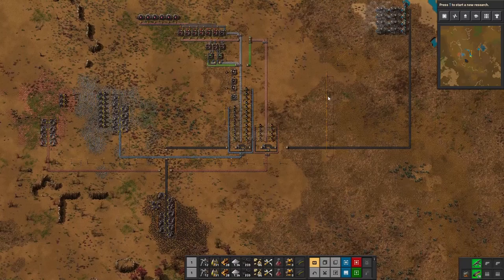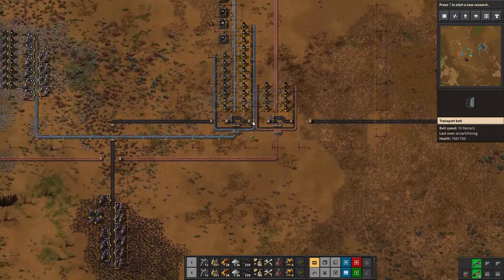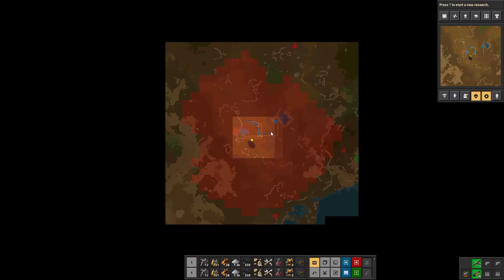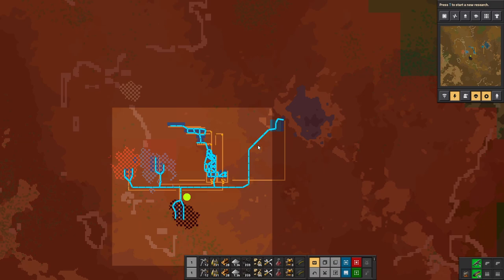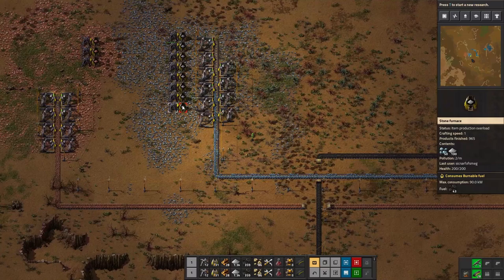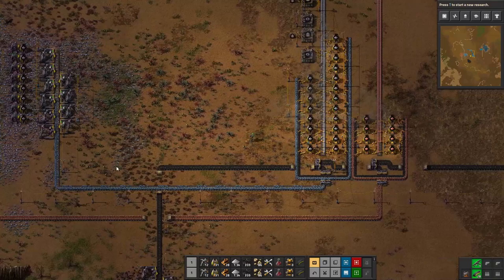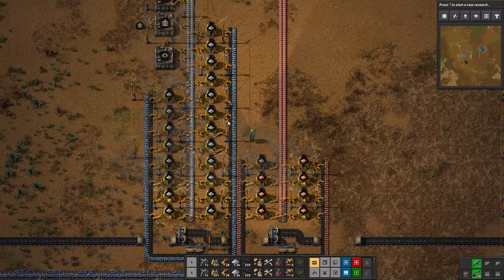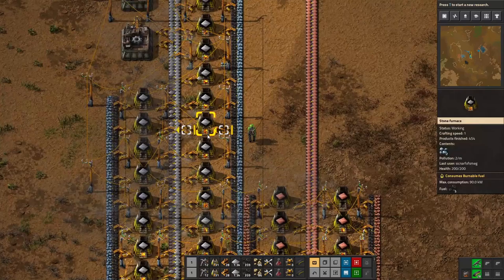Let's show one last quick scenario — this is about the same progress level as the last base. Instead of using burner miner drills, we've switched over to electric ones. They work basically twice as fast, but you just have to provide them with power. On the map view you can even display the power grid — our power supply is over on the right-hand side, and then we just have one line of power. The game doesn't really worry about transmission capacity — if the wire is connected, it works. This allows us to power all of these mining drills. They send all the iron and copper ore over to basic smelting setups combined with a bit of coal.